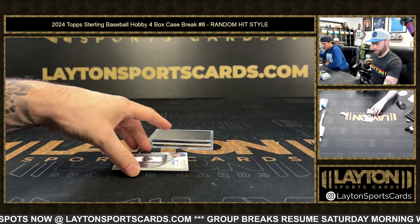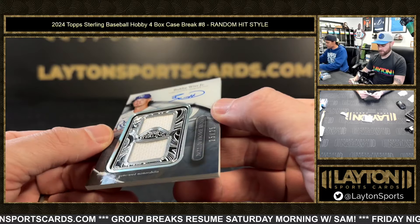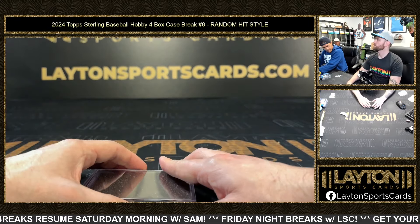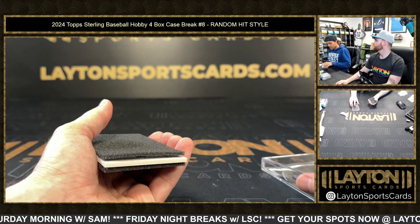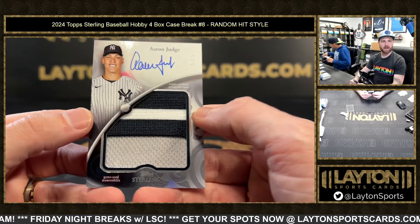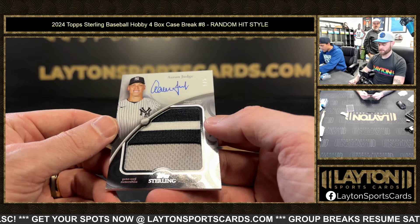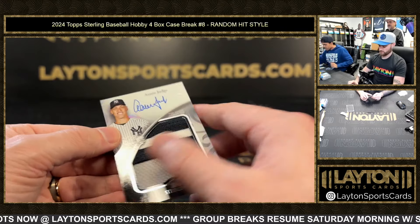All right, Rookie Cup — what do we got? Bobby Witt Jr. dual jersey auto, 25 of 25. Nice, sick Bobby — that'll have to go in a mag, his market is scorching right now. He doubled again yesterday. Last one is jumbo patch auto Aaron Judge — great three-color patch, that's an insanely good Yankees patch right there, five of five. That is one of the better ink patches you can honestly get. Outside of the N and Y, I don't know how much better you can get other than like a swoosh or something. Fire Judge right there.